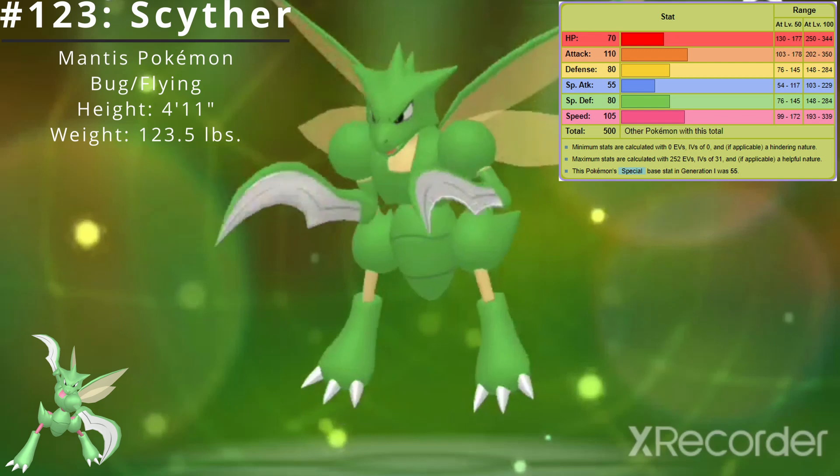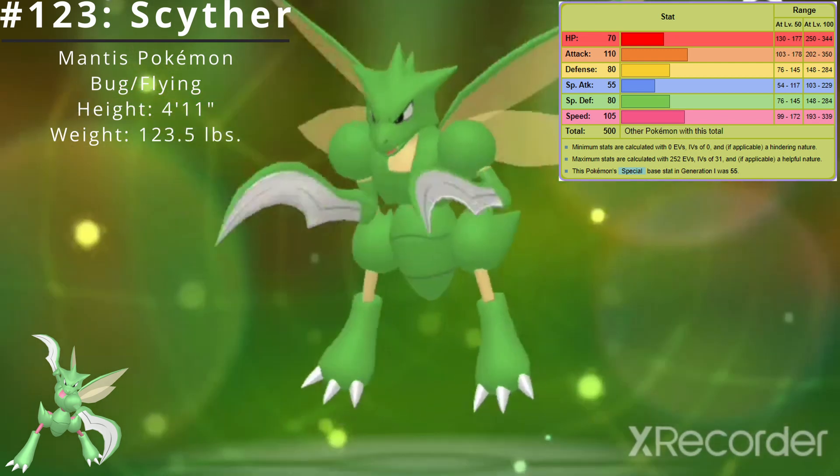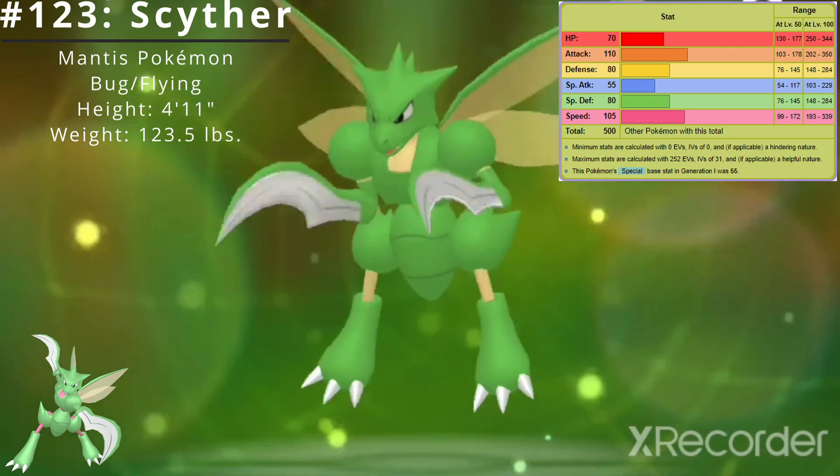Here are Scyther's base stats. Its best stat is Attack at 110 and its worst stat is Special Attack at 55. Scyther's base stat total is 500.